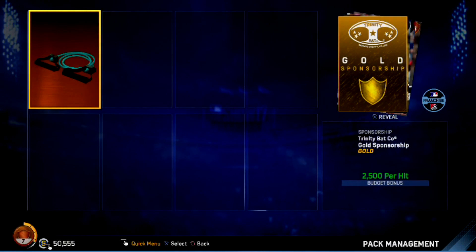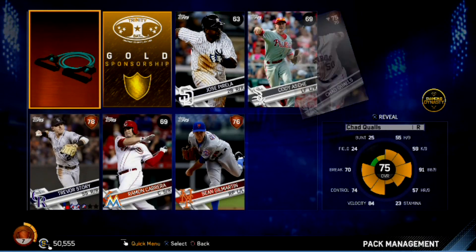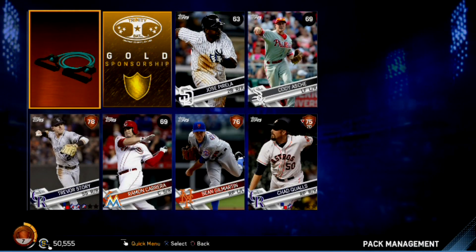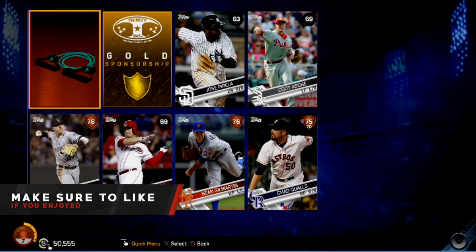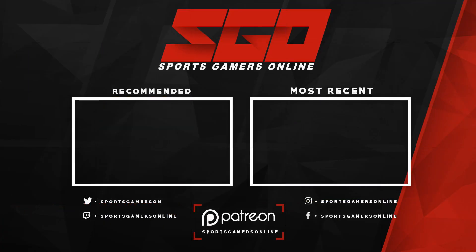Last pack — we got a gold sponsorship. If you could only see my face right now. They've got to give us something — and gold sponsorship is the last thing we get in this 100 pack opening. In the next video we're going to start and build a lineup, then you'll see us open more packs — maybe we'll get some diamond players and not diamond sunglasses. If you like this video smash that like button, hit that subscribe button to stay tuned to Sports Gamers Online. MD signing off.